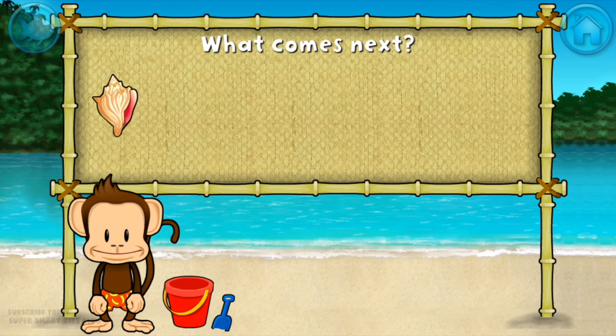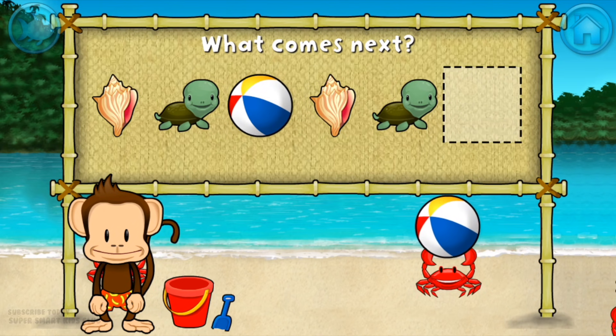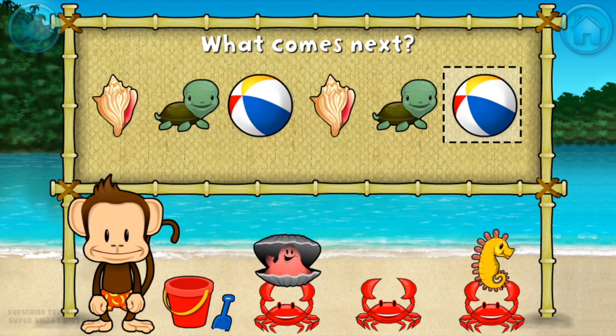Here's a pattern: shell, turtle, beach ball, shell, turtle. What comes next? Beach ball! That's right, the pattern is shell, turtle, beach ball.